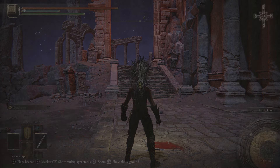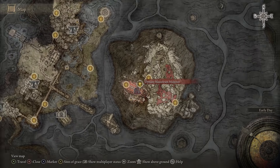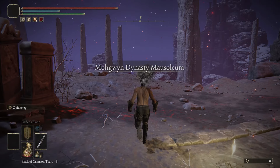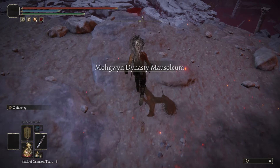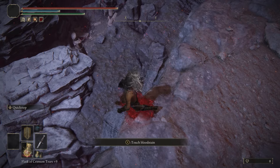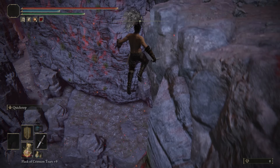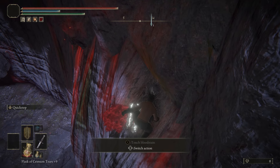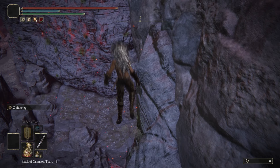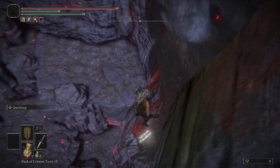Onto our fifth glitch. We're going to be at the dynasty mausoleum midpoint this time. It's a little bit of parkour, but simple and easy once you get the hang of it. Once you're at the site of grace, turn east and go over to this ledge. Slowly move forward until your character drops down — if done properly, you'll land on the ledge beneath you. Go to the edge of that rock, jump, turn right, and you should land on the bottom of this rock. I'll show in slow motion: get to the edge, jump, turn right, and fall right there.